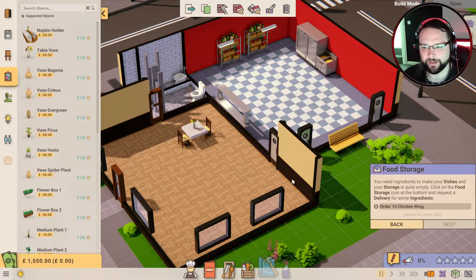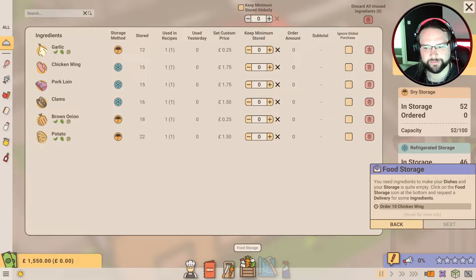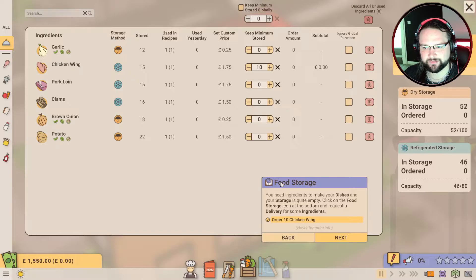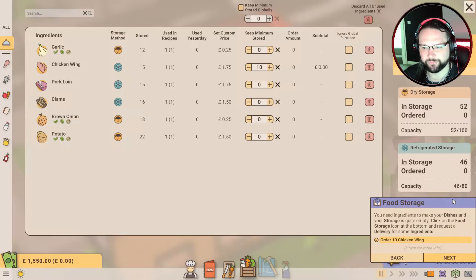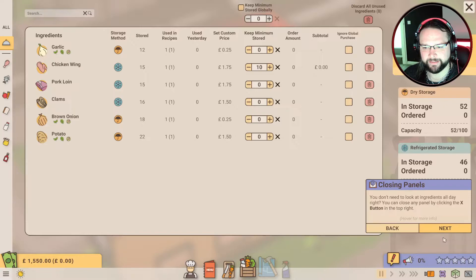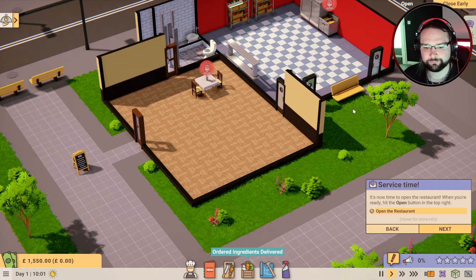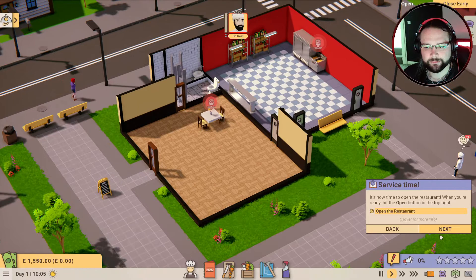You need ingredients to make your dishes and your storage is quite empty. Click on the food storage icon at the bottom and request a delivery for some ingredients. Order 10 chicken wings - can I type in here or have I literally just got to shift-click? Shift-click adds tens, does control-click add 100? Anyway we've got nothing there yet - or does it say we've got things stored? Ordered ingredients delivered - wow, that was quick, didn't even see them come.